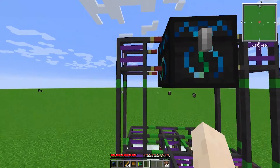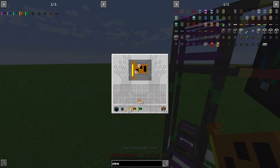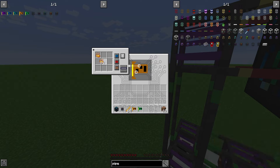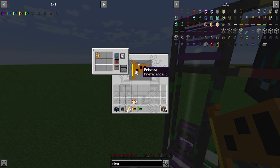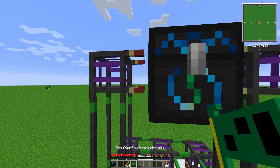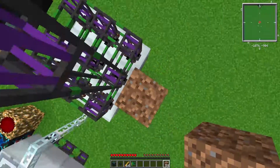On the left side place an item responder chip. In this chip, whitelist blaze powder — the priority does not matter, just make sure blaze powder is whitelisted. It is whitelisted by default but you have to actually put the blaze powder in there.